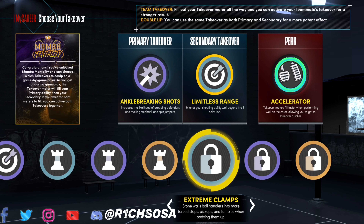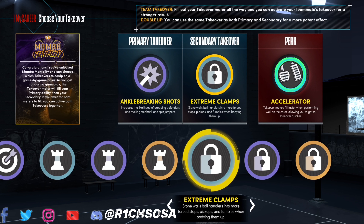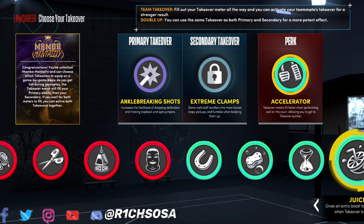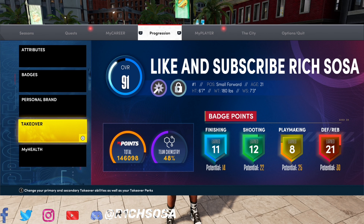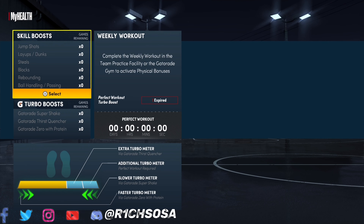Let's check out this build. First, the attributes: I'm 91 overall right now, but the potential out of this build hasn't even been seen yet. We get an 87 driving dunk and a 75 vertical — we just need to upgrade the vertical and from there we'll be able to get the pro contact dunks, which is going to make the gameplay even better.